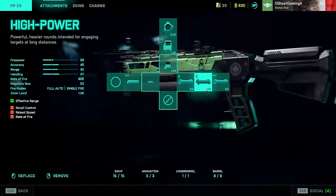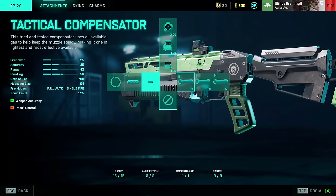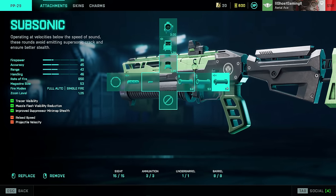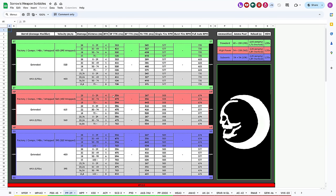Moving over to the SMGs. The PP-29 — it has to be said — it's still the king. It has seen a little bit of a nerf to its bullet velocity, which didn't really make much of a difference. I run the Fusion Holosight, Tactical Compensator, standard issue ammunition with high-powered and subsonic in reserve. The TTK on this is probably why it's, in my opinion, the best SMG in the game — 245 milliseconds up to 29 meters, and only 327 up to 49 meters.